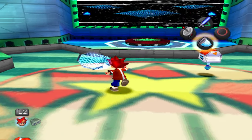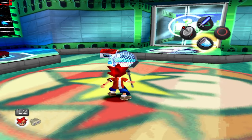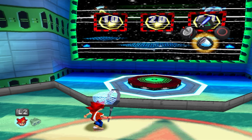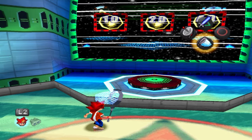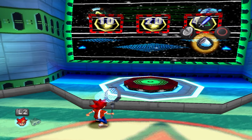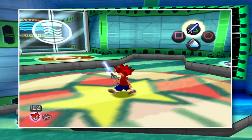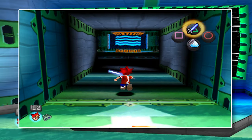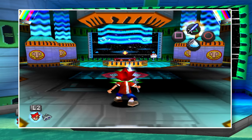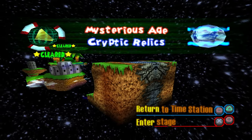The Time Station theme definitely has to be one of my favourite themes in a video game, and I like this area a lot — it's nice, calm, and relaxing. I actually prefer the demo design of the Time Station, because the final version got simplified and is a lot smaller. In the demo, there was another room here specifically for level selection. I kind of understand why they changed it, but the design was really cool. You could see it in the Pete's Hut demo, I believe.